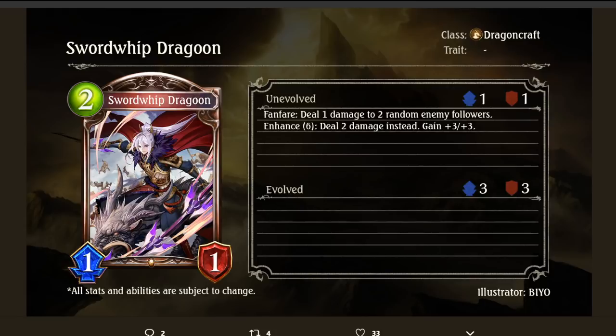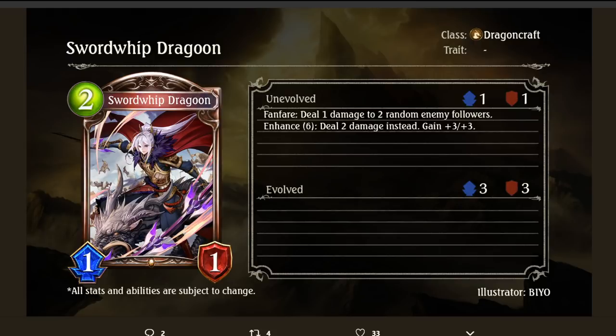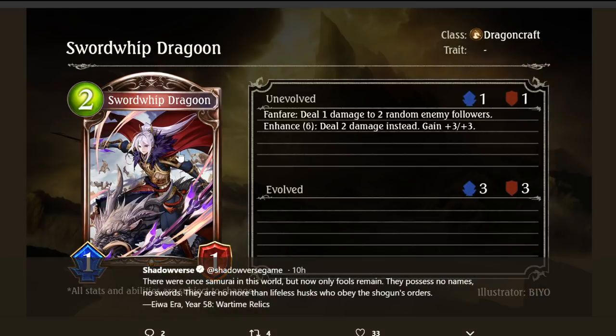Sword Whip Dragoon — 2-cost Dragon Craft Bronze. Fanfare: deal 1 damage to 2 enemy followers. Enhance 6: deal 2 damage instead and gain +3/+3. Actually not that bad — it's kind of like a double Elf Child May on 2 playpoints. Imagine going second, they play a 2-drop, you play this and now you have tempo. For an aggressive Dragon-style deck this could be pretty cool — you could play Flamewing Might on it. The Enhance 6 seems kind of heavy: 6 playpoints for a 4/4 that deals 2 damage to 2 random enemy followers. I think the 2-playpoint effect is better in an aggro deck.